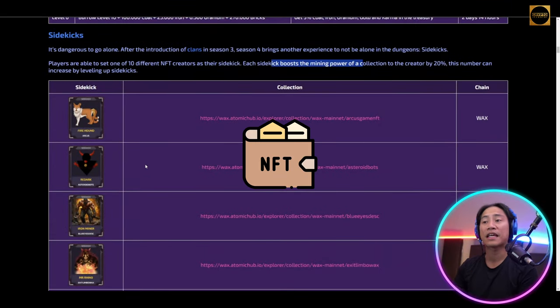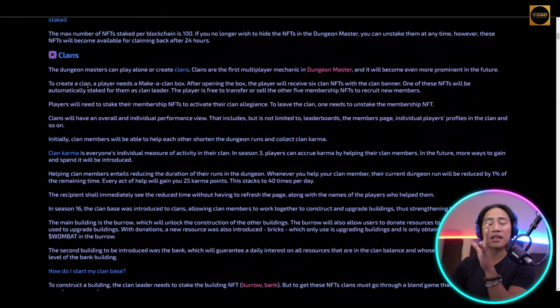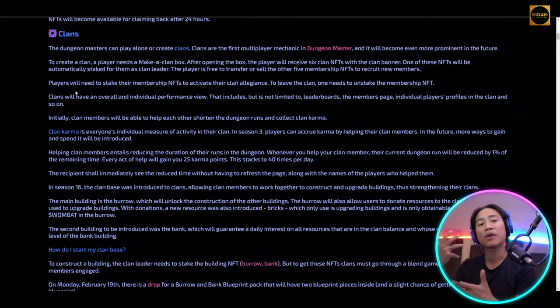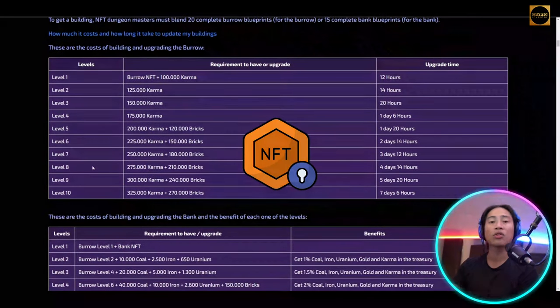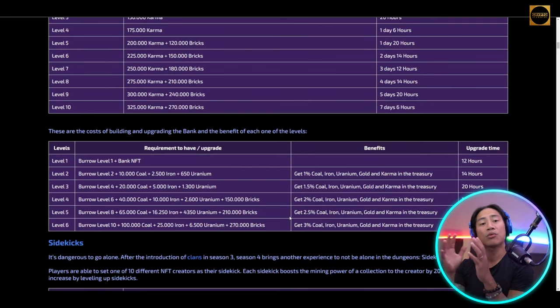On screen you can see the NFT sidekicks you can use to boost mining power by twenty percent, and you can level up sidekicks to increase that boost further. Another feature is Clans — you have the opportunity to create a clan. The clan leader needs to stake buildings like the Borough and the Bank, and building levels affect karma and upgrade time.